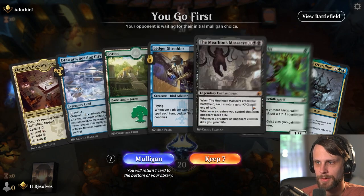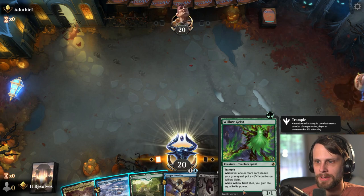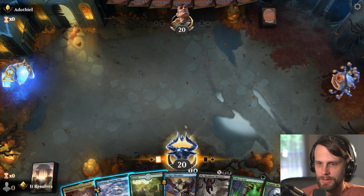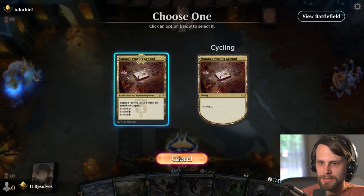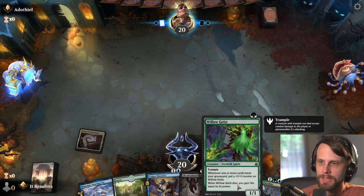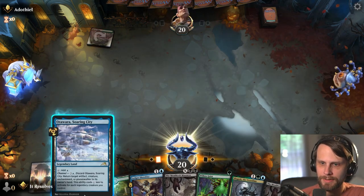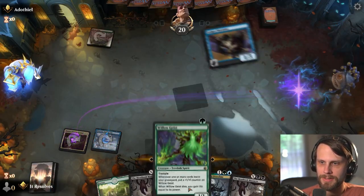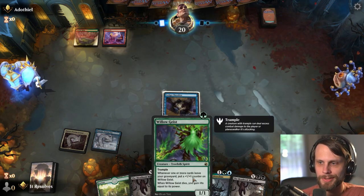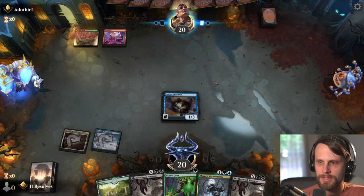Here we are for game three. Let's hope for a little better this time around. I actually do like this hand. We have a decision to make early on — do we want to play the Willow Geist right away? I'm actually in the camp of we can wait and just play the Ledger Shredder and later on play that Willow Geist. The Willow Geist is a really nice enabler for the Ledger Shredder because it's so cheap, so it seems like a better enabler than a turn one play in this scenario.